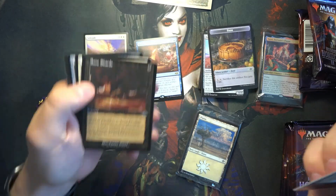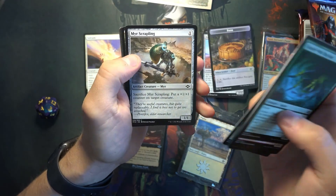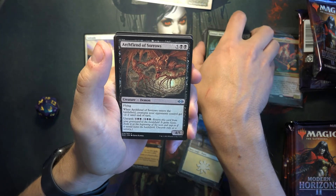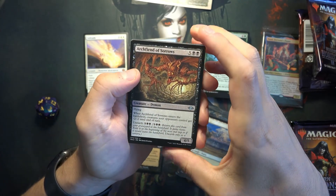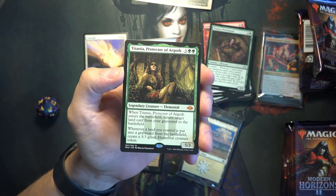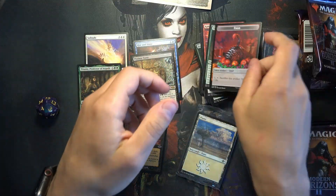Bone Shards — I'll put that aside since it's got the retro frame art. Tormod's Crypt Keeper. Tireless Provisioner. And another mythic — Titania, Protector of Argoth. I actually got alternate art of this in my set booster box. And the Profane Tutor. These packs are just so good.